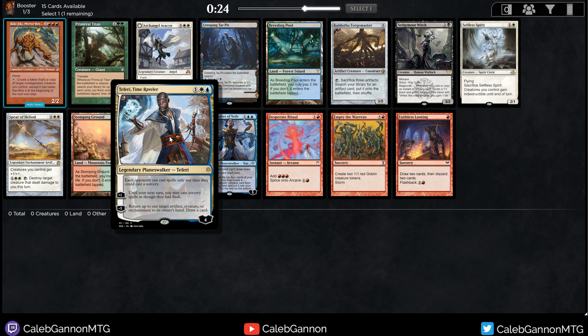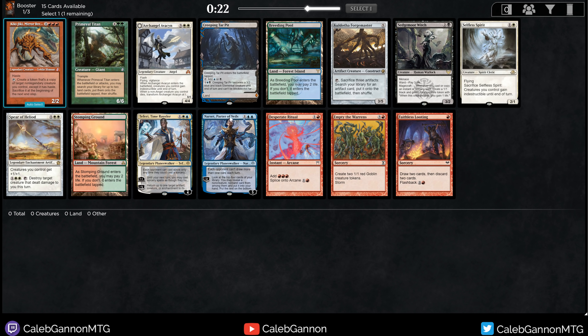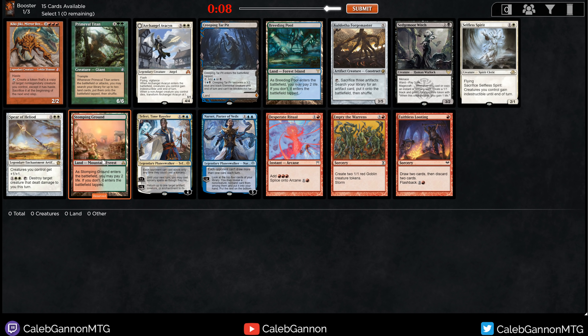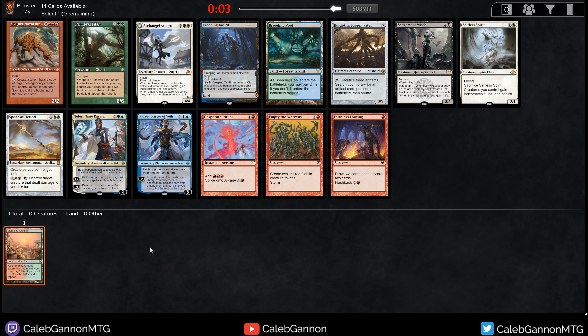This card goes in a base-landy deck — it's ridiculous. Same with Kiki-Jiki: you could take it, but maybe Twin might not be open. I kind of feel like a Stomping Ground situation here; this keeps me the most open. I could also just take Teferi, but I just don't like playing with Planeswalkers that much. So I'm going to take the Stomping Ground and just stay open.